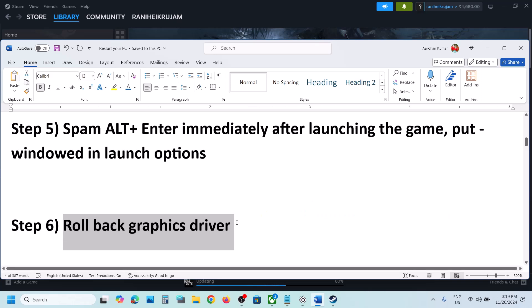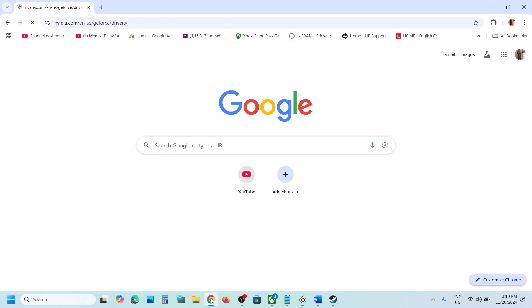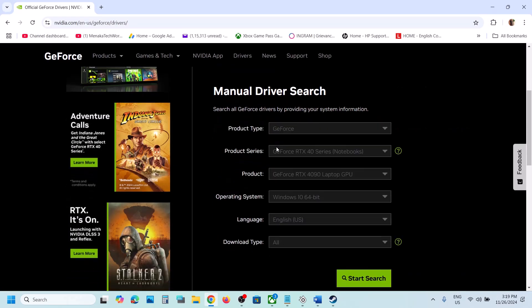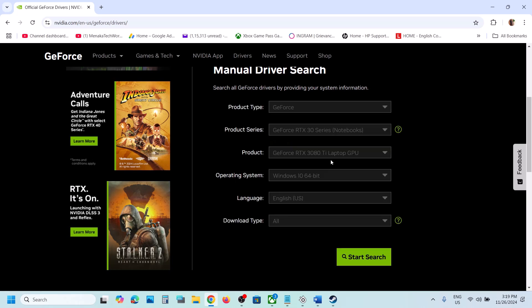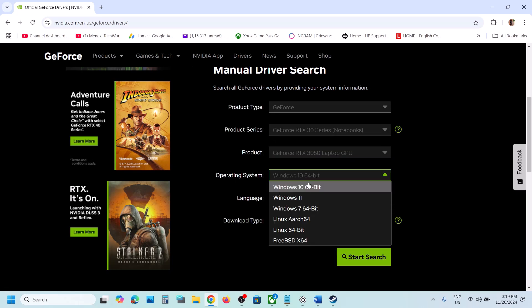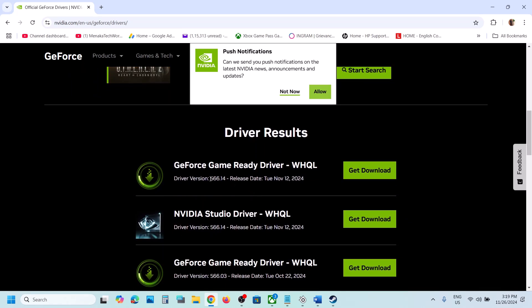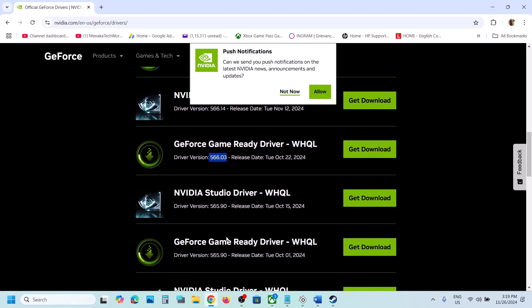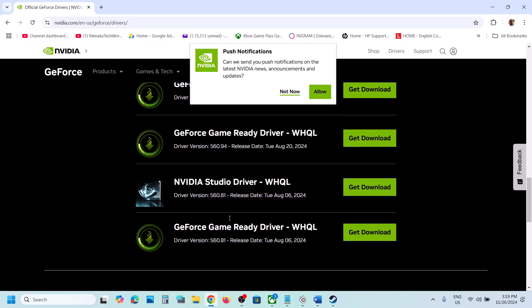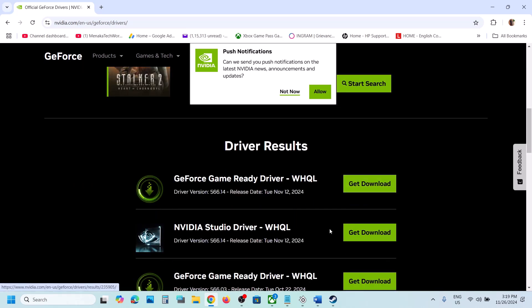The next step is to roll back the graphics driver — this has worked for many players. If you have an NVIDIA card go to the NVIDIA website; if you have an AMD card go to the AMD website. Select your graphics card from the list, select the right operating system (Windows 10 or Windows 11), and click Start Search. The latest driver right now is 566.14 — try 566.03 or an even older version. Click Download.